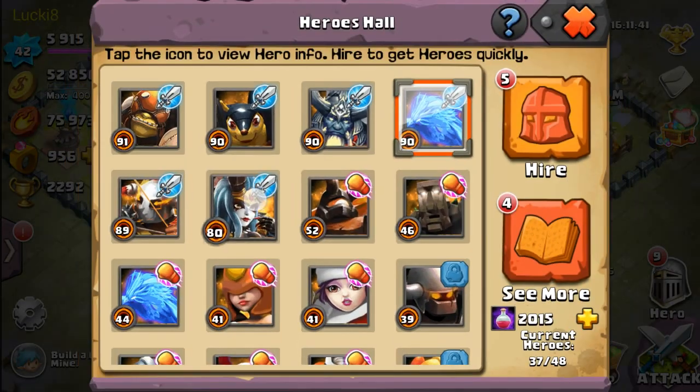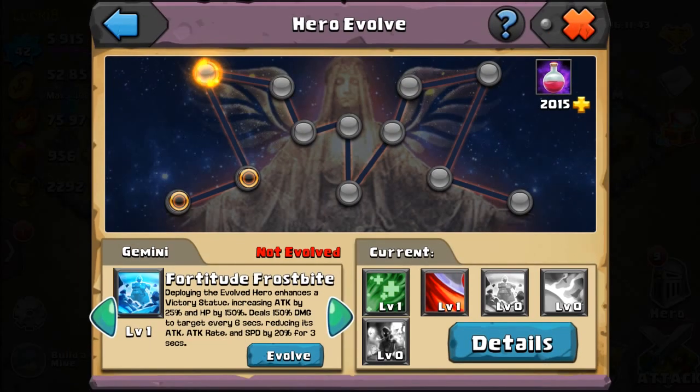Renee Van's divine skill is pretty important — I think it's one of the most important defense divine skills to have because it raises the attack and HP of the victory statue by a hefty amount.